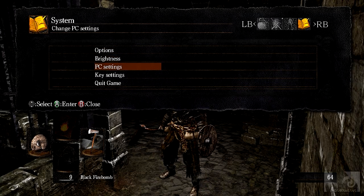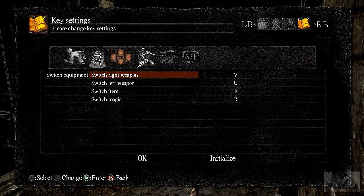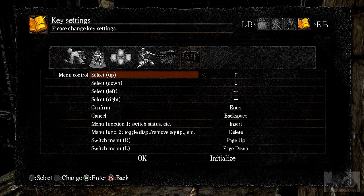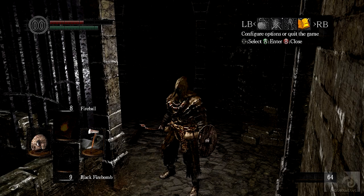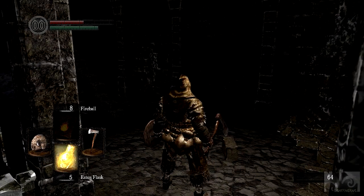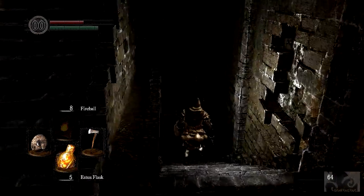Let's see the controls. Switch item, switch magic. Switch item - these are all keyboard settings, see? Oh there you go, he just double tapped. Okay, now I got it. Keep going in.